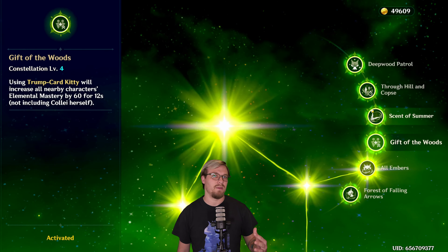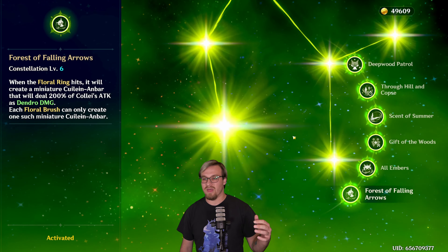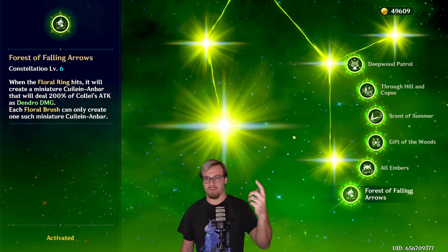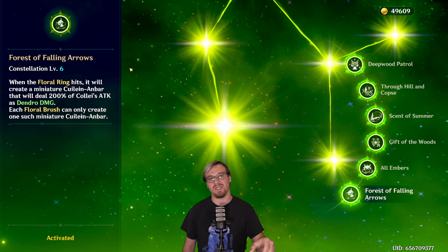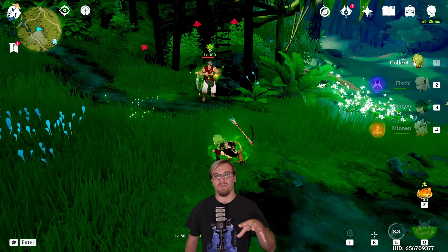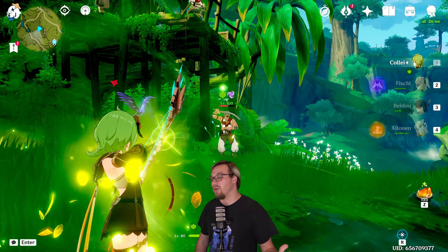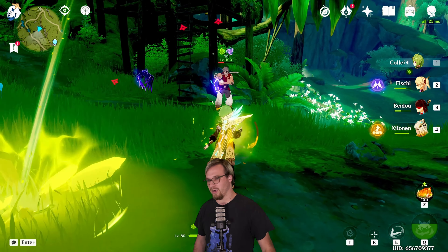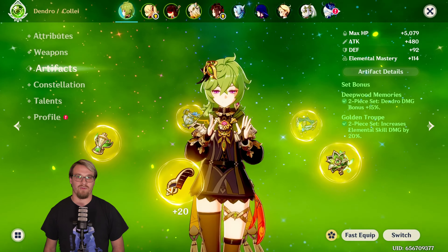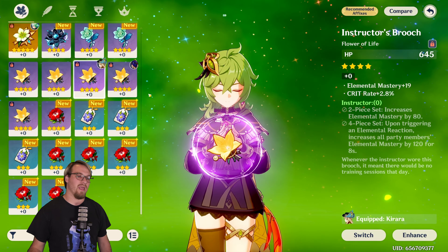Her C3 increases talent levels. Her C4 is going to give EM to your other party members once she has used her burst — really, really good for passing EM onto your other characters and supporting your team. C6 is that whenever she throws the boomerang, it does a miniature version of her burst — an extra instance of dendro damage. It's not getting the EM or extended boomerang spin, so it's still good but not super impactful. All you really need is C4 to unlock her true off-field dendro application.